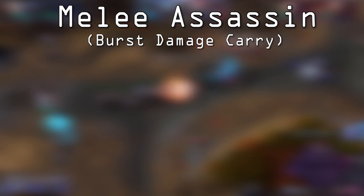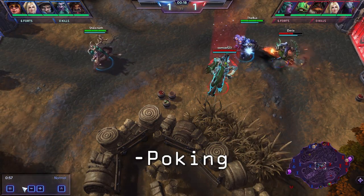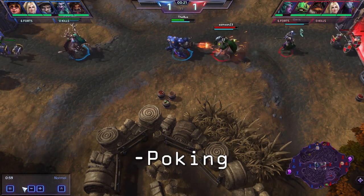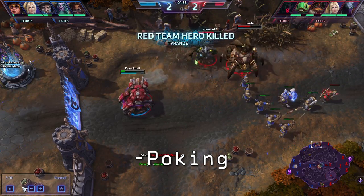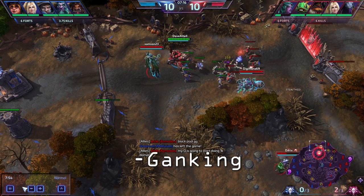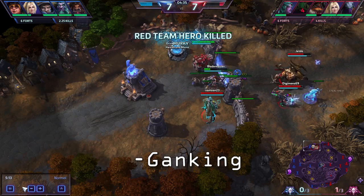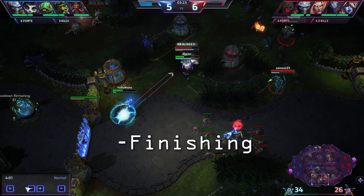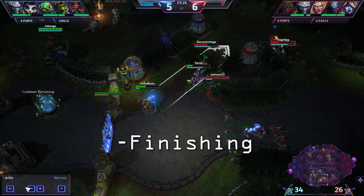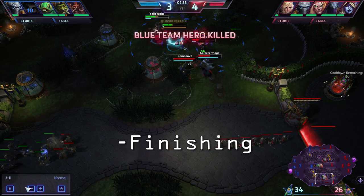Zeratul is a melee assassin which in this game translates to a damage carry. As a damage carry he has three main tasks: poking, ganking, and finishing. Poking is when you damage an enemy as a way to harass them. By keeping the enemy side weak you can ensure that your side of the lane has a stronger presence. Ganking is another type of harass tactic in which you ambush an enemy player and kill them. This can allow one lane to push and soak XP uncontested or can provide support for an ally who is losing lane. As a burst assassin, Zeratul is able to finish off most enemies who have already been weakened. This takes some of the pressure off of your team and if executed properly can be a decisive factor in any team fight.